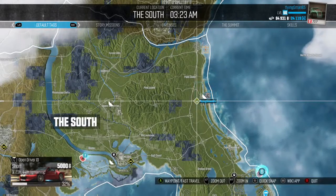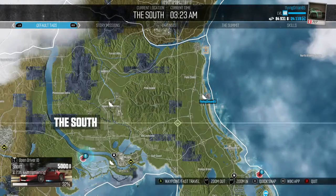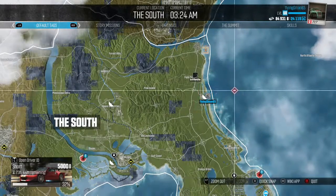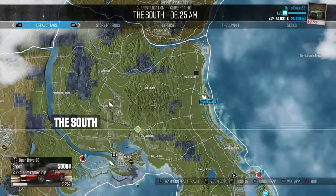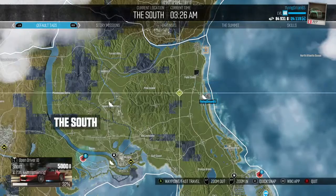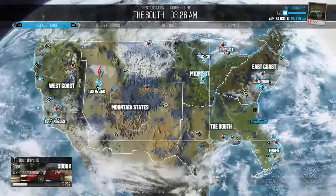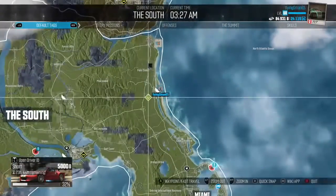This is Flying G-Man here again, back in The Crew. It's been a long time since I made my other video because I moved and things got a little messy with the internet. Anyway, we are here in Miami and we are going to be showing a walking-on-water glitch — we're going to be driving our car over water.